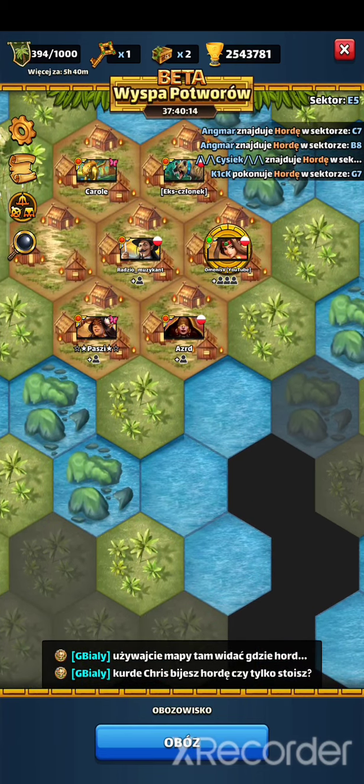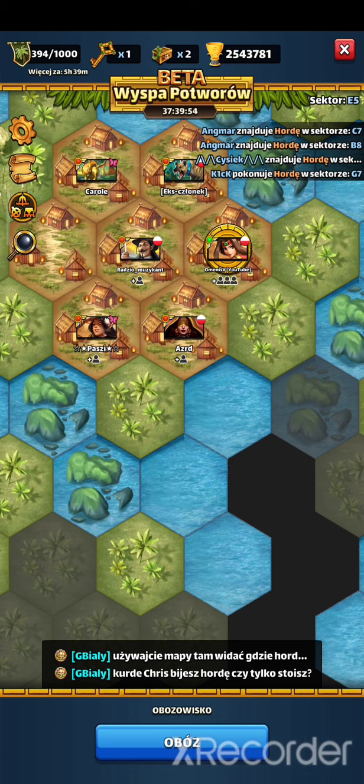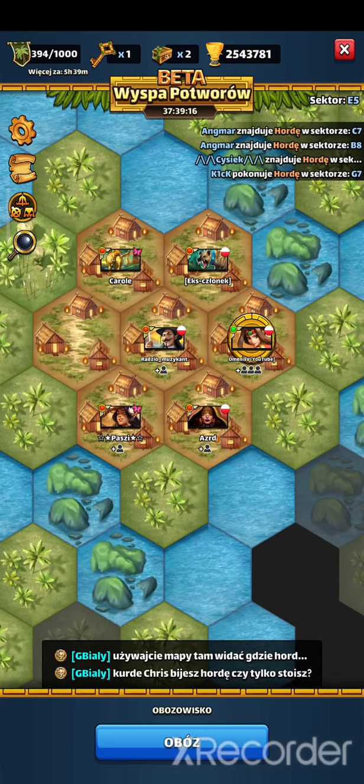Punkty można zdobywać za eksplorację, walkę z hordami i walkę z potworami alfa. Indywidualny ranking nie ma znaczenia w tym evencie — kompletnie nie patrzcie na to, kto ma najwięcej punktów w sojuszu. Ważne jest, żeby wasz sojusz poradził sobie jak najlepiej. Jest kilka różnych strategii. Nasz sojusz nie jest równy, więc jeśli wasz też nie jest, ta strategia może dla was działać. Topowe sojusze mogą używać innej taktyki. Najważniejszą rzeczą jest komunikacja i dobrze jest stworzyć kilka grup. Powiedziałbym grupę skautów — to jest grupa, która nie ma super silnych postaci i eksploruje mapę.